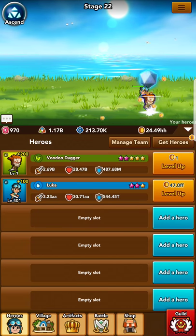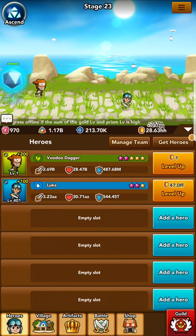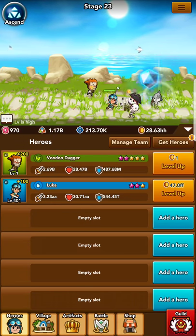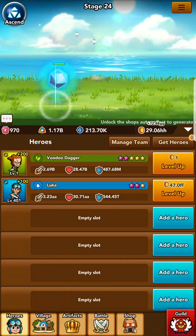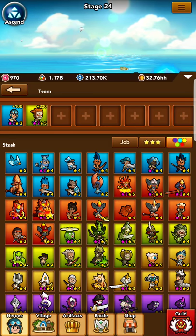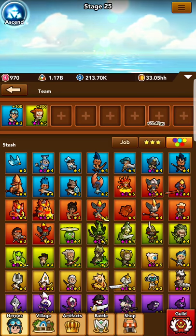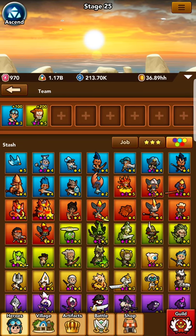This should now get us to stage 800, where once again we'll need a different element hero. This time, you'll need a Fire Hero. Scud is an excellent option, and Jasmine is a good option. Personally, I use the Monkey King, which was an event-specific hero that is currently retired. But don't worry if you missed out on it, because you'll have an opportunity in the future to get it.